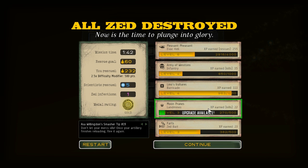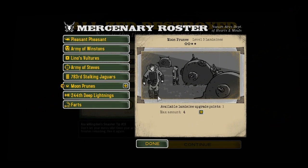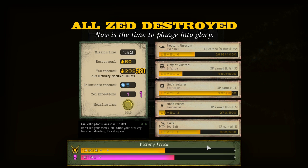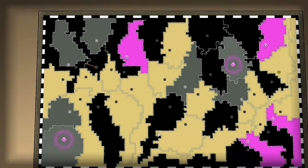Moon Prunes are upgraded, which is fantastic. Great stuff. We'll select our upgrades - we'll get more Moon Prunes, we can get 5 now. It just fills me with delight - I really like that. Take that, Zed, you stupid bastards. Look at that - 634 points. We're coming back. Captured that territory.